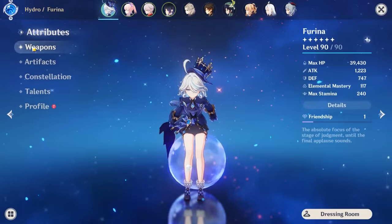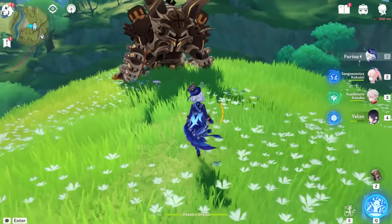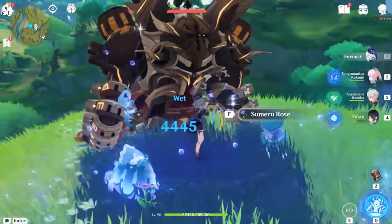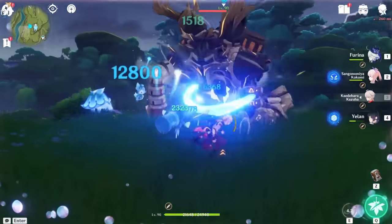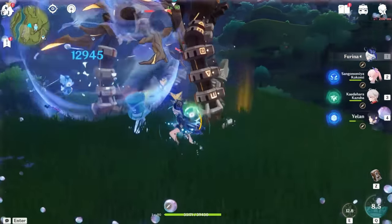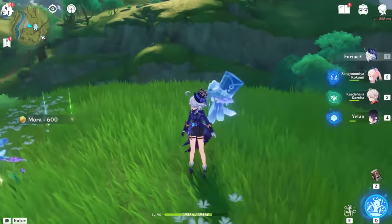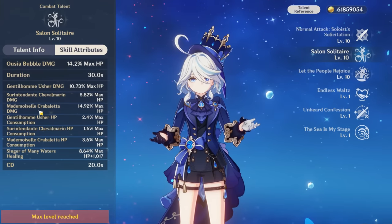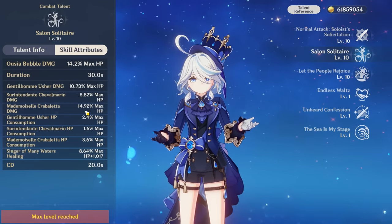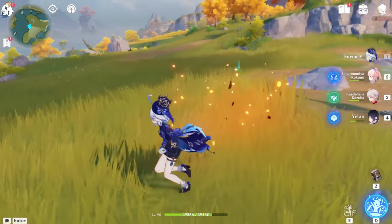I've got a pretty decent build right now with Festering Desire, and I'll show you how much damage her skill can do even with very simple buffs. Each pet has different attack speed and deals different amounts of damage — the crab deals the most — and they also drain different amounts of HP.